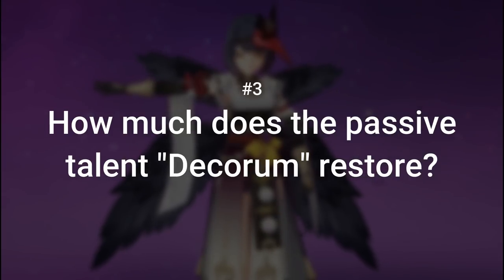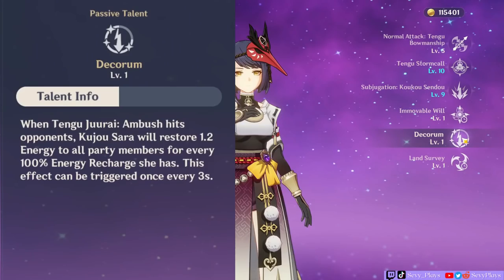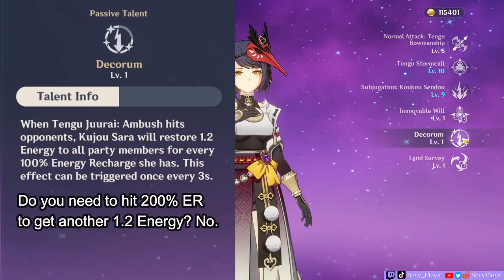Question 3: Exactly how much energy does the passive talent's Decorum restore? Let's read this together. Passive talent Decorum: when Tengu Jirai ambush hits opponents, Kujo Sara will restore 1.2 energy to all party members for every 100% energy recharge she has. This can be triggered once every 3 seconds. Initially, the 'for every 100% energy recharge' sounds like the energy restoration only goes up every 100% increment — like 100, 200, 300, etc. Thankfully, this is not the case and is likely due to poor translation or wording.